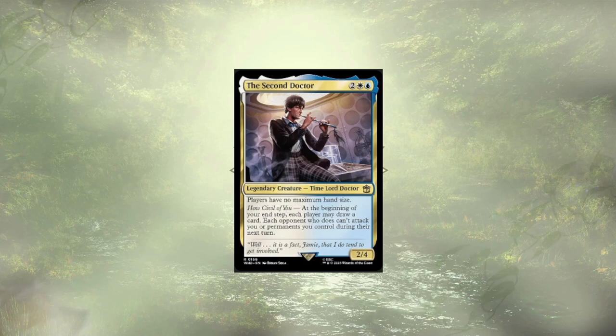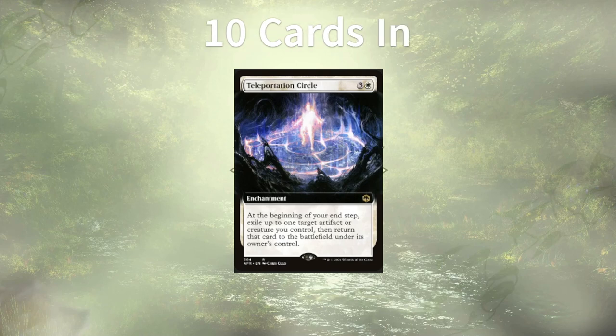With those cards out of the way, how are we going to improve this deck? Teleportation Circle starts off our list and lets us reuse our mana rocks, and abuse some of the handful of ETB triggers our other creatures have, including one of the powerful combo pieces that could see us gain massive advantage over the other players at the table.